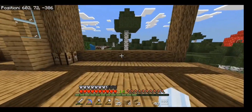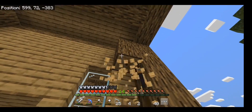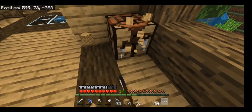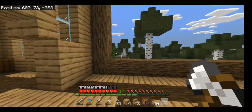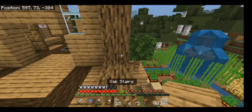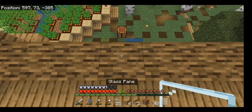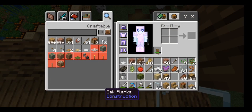I like these little windows the stairs make. On this side I'm not sure what I want to do - I just know I want a big window. I don't know if it's going to be absolutely massive or not, but I kind of want to put in some more wood. Stairs won't work though, so glass panes.